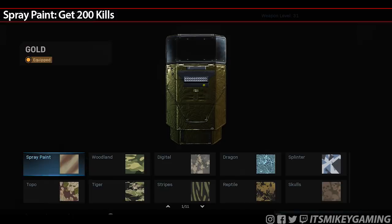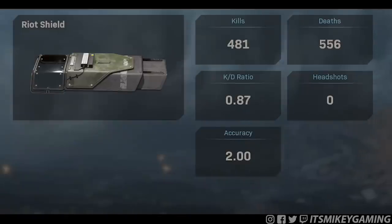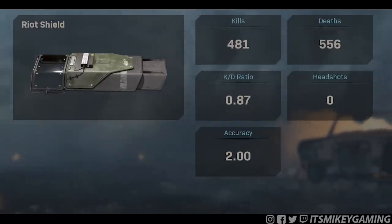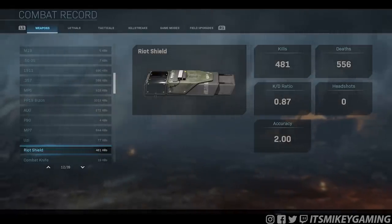So let's talk about the challenges. First up is Spray Paint — get 200 kills. This is a passive challenge; it's going to happen no matter what. Here are my stats after getting gold on the Riot Shield: 481 kills, 556 deaths, 0.8 KDR, 0 headshots, and a 2.0 accuracy. Don't worry — you're going to get more than 200 kills.